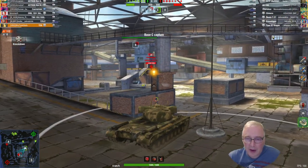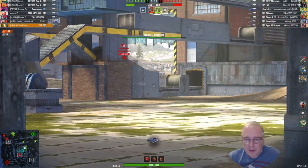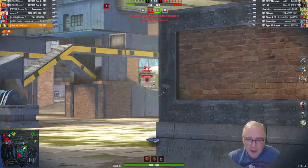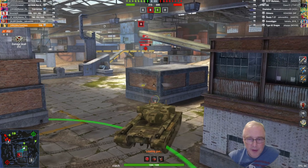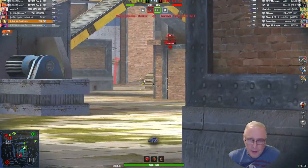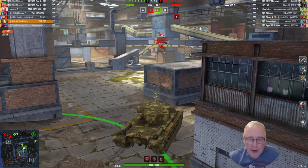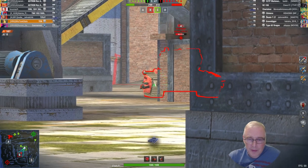Just put one HE shell into the hood on the Gravedigger there just to stop him from capping. It doesn't look like he's going to be able to stop me, so we'll cap up C and push forward if we can. I don't know if we can get another shot into the top of his hood there. Playing with the bigger gun here — I've been experimenting with the smaller gun. I do find this gun to be very, very unreliable. It's one of the worst things about the tank, to be honest.